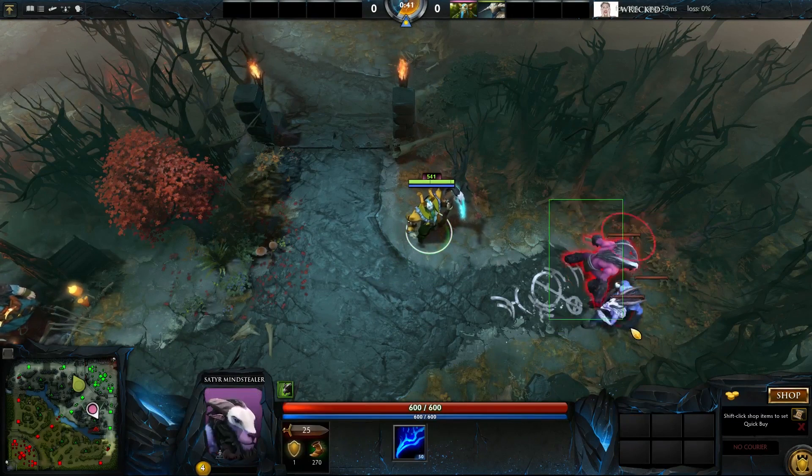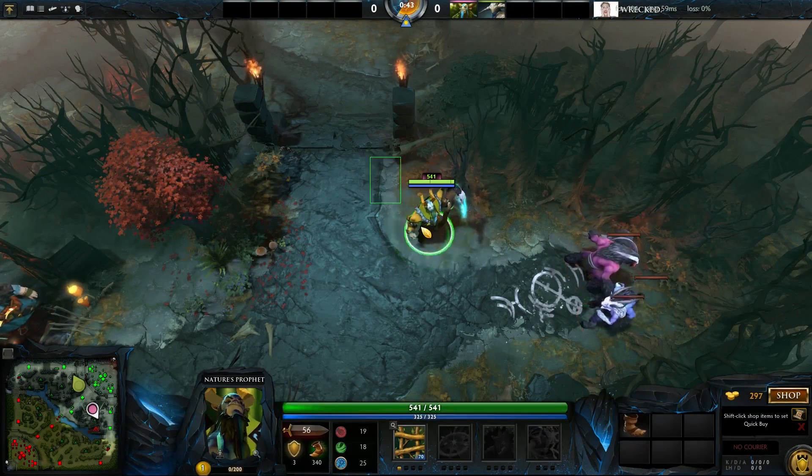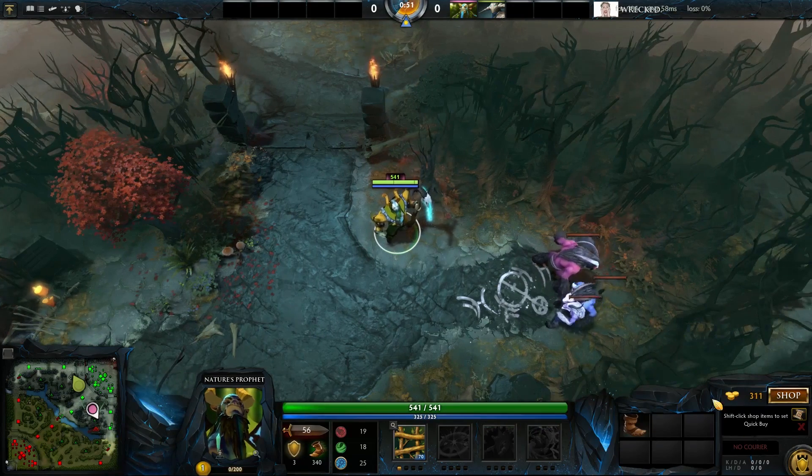Hey now, LeafEater here with a guide for stacking and pulling the Dire bottom lane with the new hard camp from patch 6.86. In order to make this work, we are going to need a hero who can block the creeps' pathing and navigate them into your creep wave.